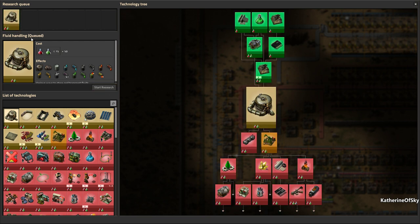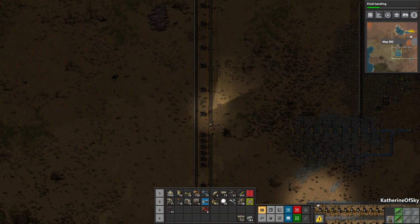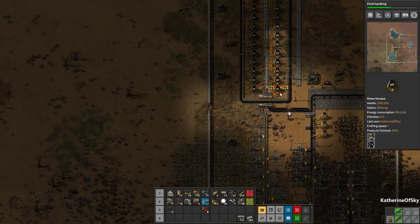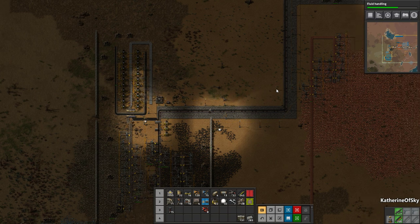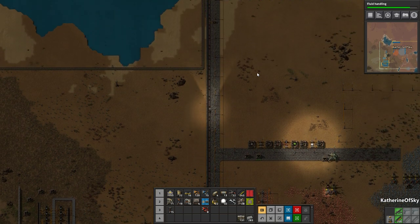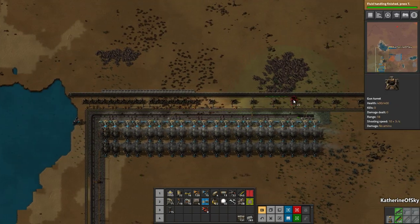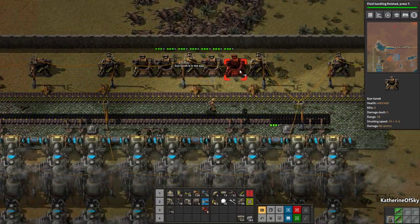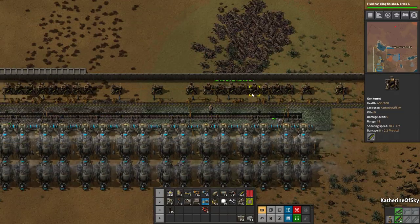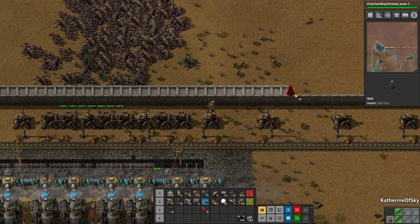We're going to start some oil research — fluid handling first, then go from there. As we go up I'll repair that section near the power plant because I think we had some wall damage there. We'll add some extra turrets up there. I've thought about getting a car for faster travel. A couple of people said I should have chosen more trees, but I chose not to on purpose — I wanted to see what the biter experience is like in 0.17, so I haven't changed pollution numbers or spread.